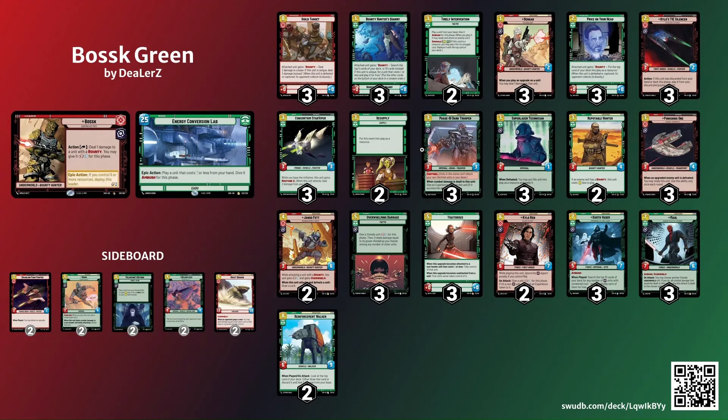Three Maul is going to be a removal slash closer for this deck, especially with the Guild Target play. I have two Palpatine's Return in the side because we have Kylo, Vader, and Maul — I think that's a card I'm bringing in against heavy removal decks to get those guys back and immediately play Vader again to replenish the board. It might even need to be three Palpatine's Return. We do have Crate Dragon as well for control and Relentless for control.